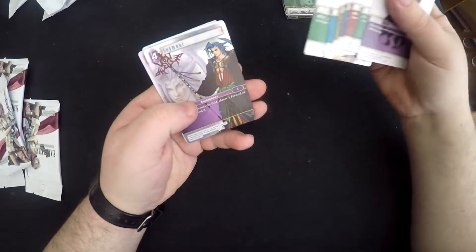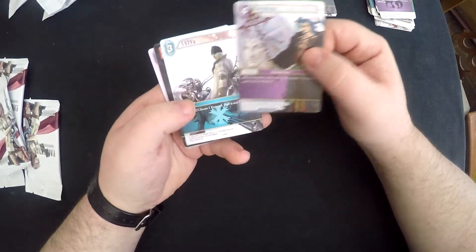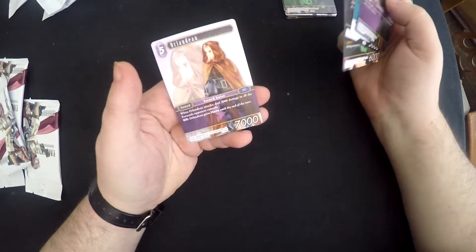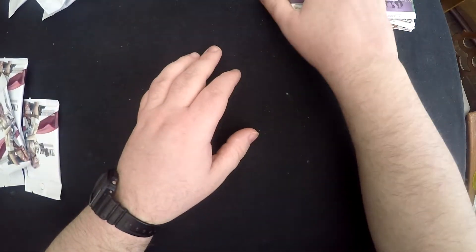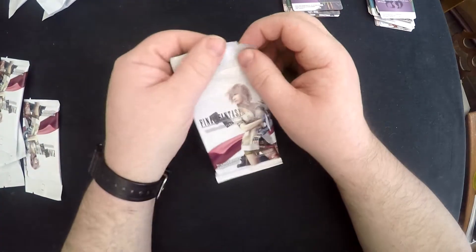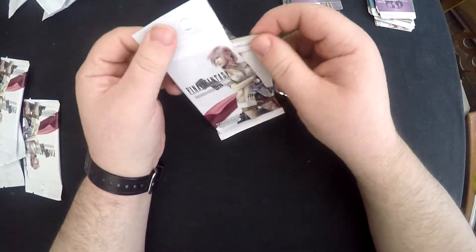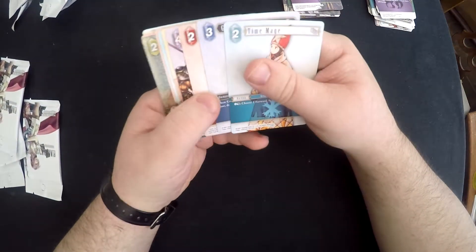Next pack - the foil is Seymour. It's okay. Shiva, Warrior of Light, Yuffie, and Orlando - I think I needed one more of those, so fairly pleased with that. Not a bad pack so far. Not enough legends, but there are always a few more packs to come.